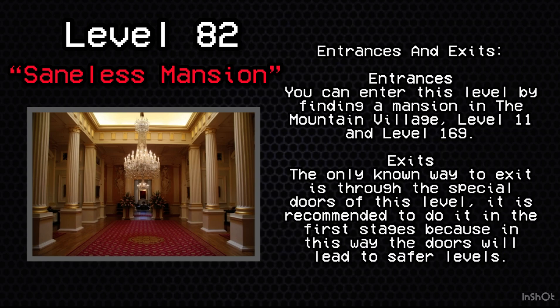Entrances and exits. Entrances: you can enter this level by finding a mansion in the Mountain Village, Level 11, and Level 169. Exits: the only known way to exit is through the special doors of this level. It is recommended to do so in the first stages, because in this way the doors will lead to safer levels.